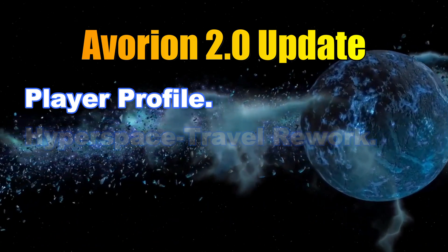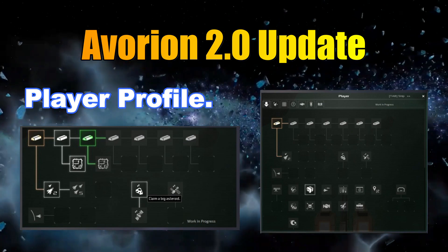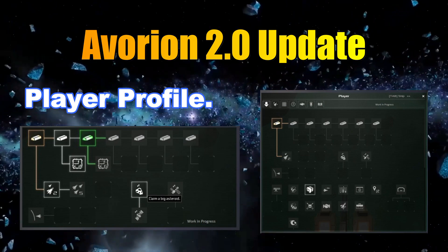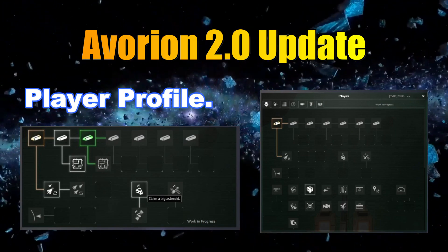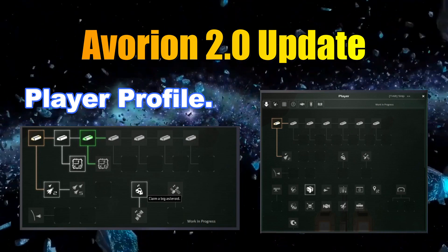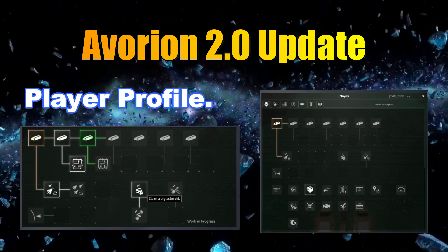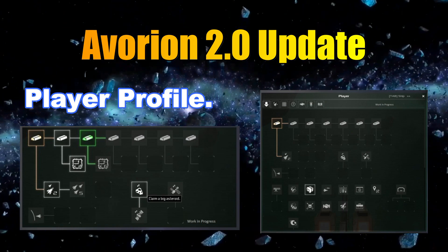So we're going to talk about the player profile coming into Evorian 2.0. They're adding a player profile — basically it's an achievements page that you're going to have in Evorian, where you'll be able to keep track of what there is to do in the galaxy. This is really to help new players out, give them a bit of a guide on where to go and things you can achieve — maybe you found a station, found a mine, or went and attacked some pirates. It could have those sorts of achievements in there.